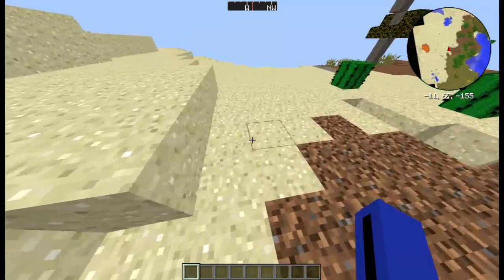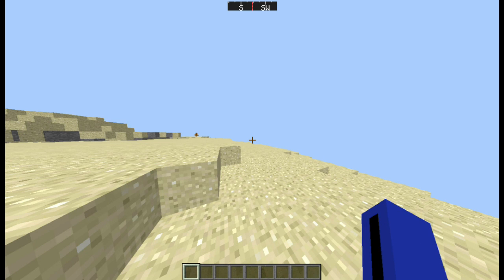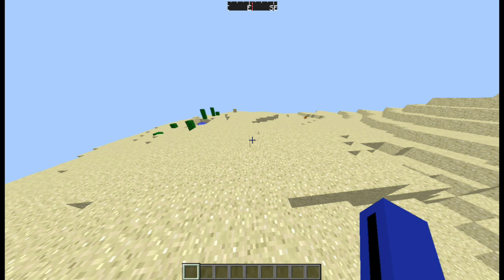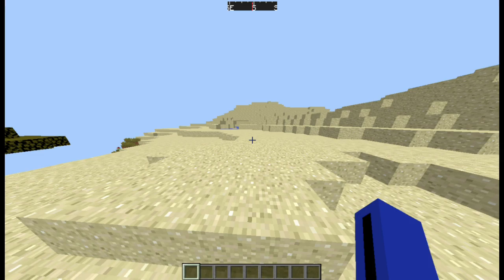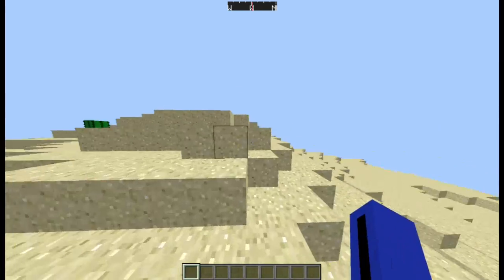The fourth mod is the Direction HUD, which, as you can see at the top middle of the screen, shows whether I'm running east, south, north, or west. Very useful for factions PvP — say you're on Cosmic, PvPing at planes, and an ally asks where you are. You can say 'I'm looking west, so I'm east — come east to help me fight.' Super useful, very handy mod.